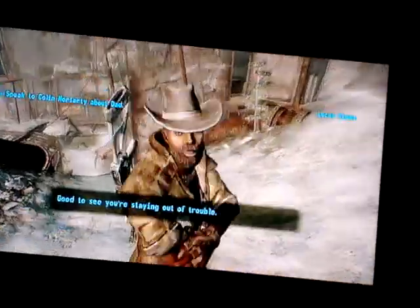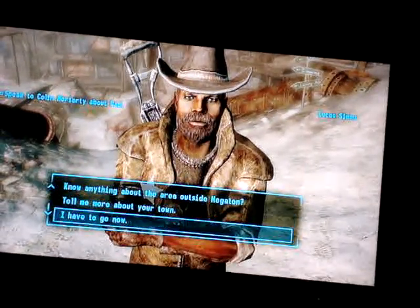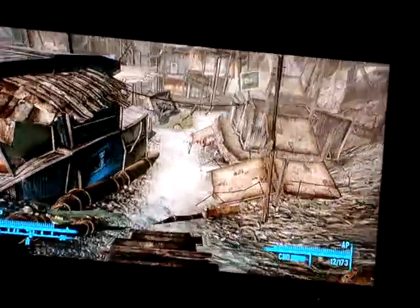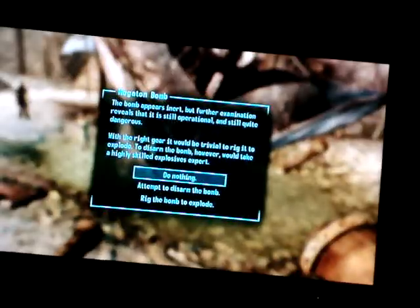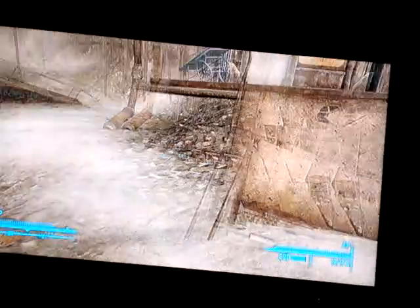You talk to the sheriff. You say you can disarm the bomb. Take the speech challenge and say you could do it for double. If you fail it, just keep loading from the auto-save from when you first came out. What you do to get the easy caps is go there, just disarm the bomb or rig it to explode — whatever you feel like. But I'm not a mass murderer or the serial killer type, in case you didn't notice.